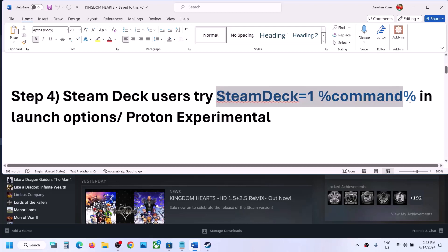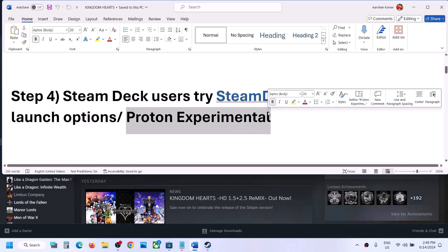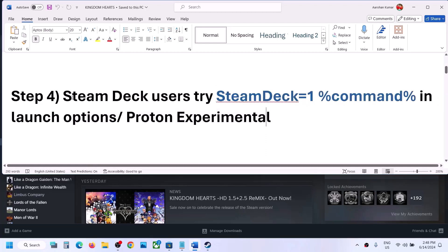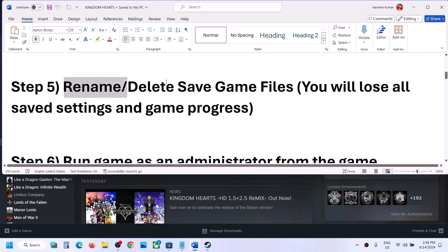The next step is for Steam Deck users. You can use this command in the launch options and then check. You can even switch to Proton Experimental and then check. This has worked for Steam Deck users, so you can try this.